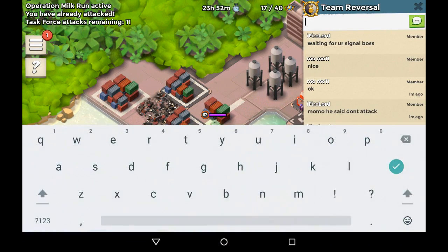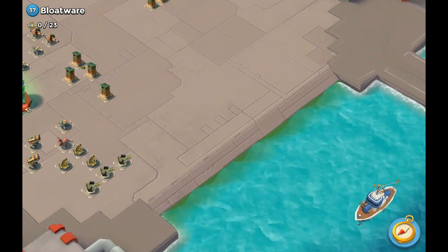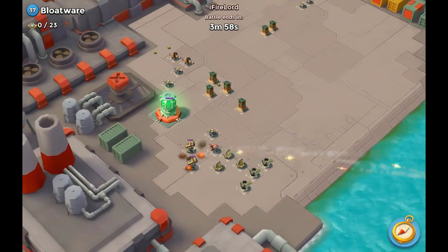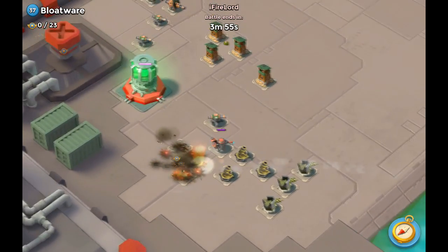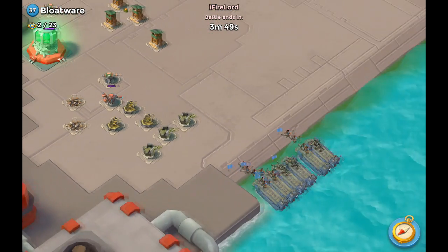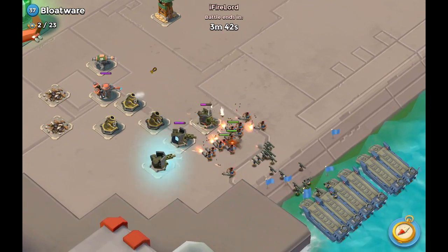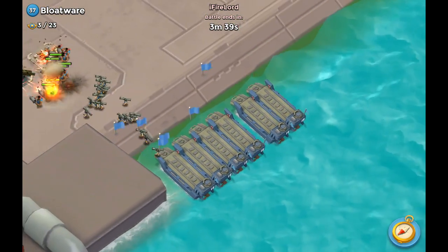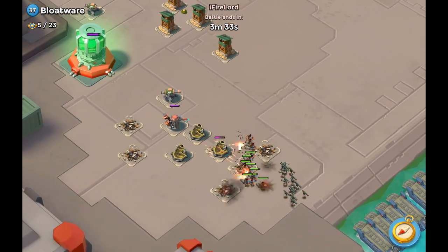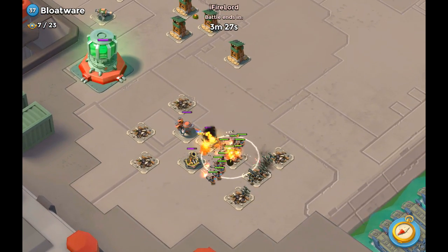Fire Lord is currently attacking Bloatware. There was literally like 10 seconds between when I took that pass. What he's doing is dropping a variety of barrages and artillery shells, taking out the rocket launchers just like that. He's dropping his heavies and zookas as well — he has one landing craft less than I do and is using six troops, a little lower level. As you can see from the numbers, he's basically just cleaning up, wiping everything up like an absolute boss.